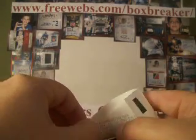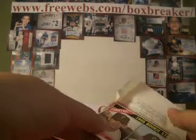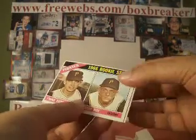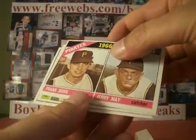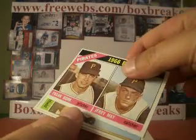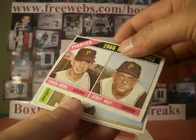And 1966 OPG — I don't know if there's four or five cards in here, I think I've seen them with both. So we are starting with Pirates Rookie Stars: Frank Bork, Jerry May. Centering is off, corners look real good, gum stuck on the back. Next is Iser is Demand with card two.